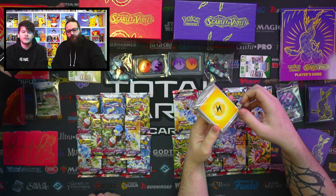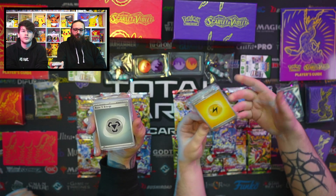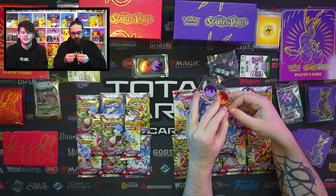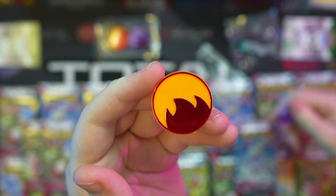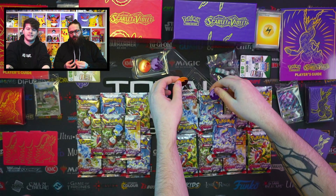Our little brick of energies — these are of course the new Scarlet and Violet energies, so if you want to use the brand new energies, there's a stack for you. The very nice new condition markers — they are made of plastic. There's your burn and your poison, looking really, really nice.